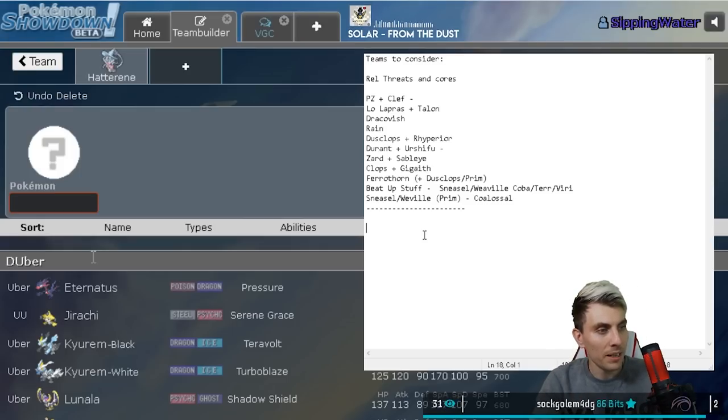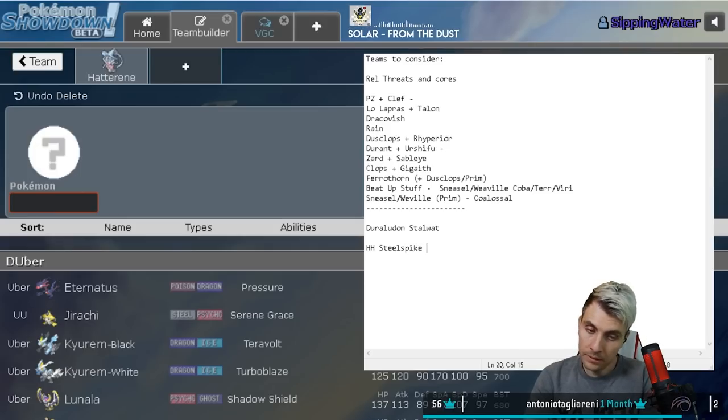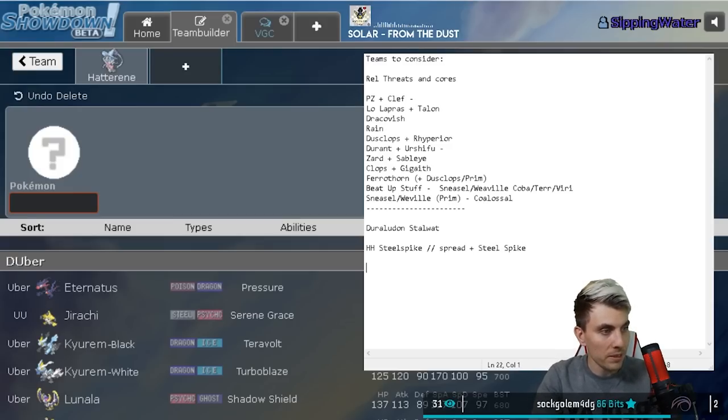Starting with Hatterene, the first challenge is figuring out how to set up Trick Room versus Duraludon. We need to cover both Helping Hand-boosted Steel Spike and Max Steel Spike's spread move - that's an incredible suggestion and a good starting point. I built a team with Banded Telltale, one-shot Politoed, and Dynamax Politoed - I'm on board with that.